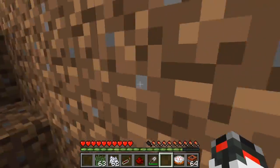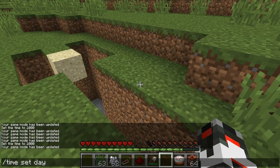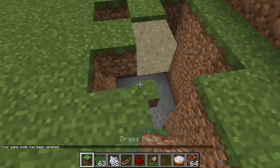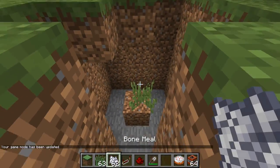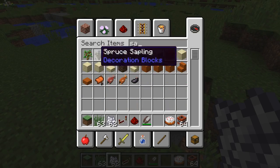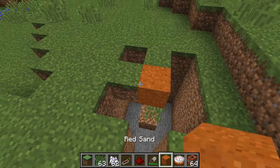That would drop down if we update blocks next to it — we can quickly show you that. We break that out now and we have created floating sand. Let's get a block. See, it falls down — a block update does it. Obviously it would work with gravel or red sand as well. Before you make the floating gravel or floating sand, you would fill in the sides around it so you don't cause any direct block updates.